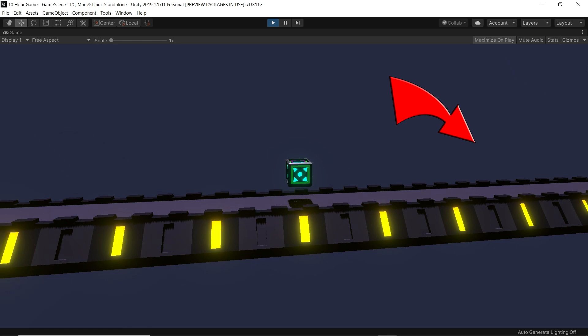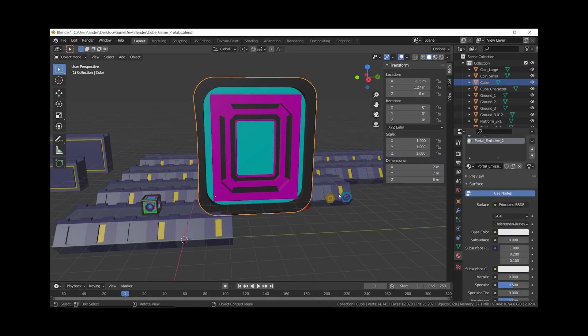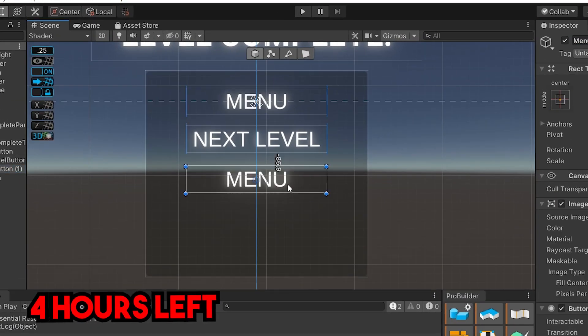I needed to put something at the end of the levels to signify the objective, so I modeled a portal — or at least tried to. It ended up looking like a weird fridge thing, but whatever, I don't have time. Now it's time to make some menus. I made a level complete menu that displays when a level is finished.